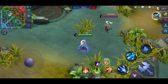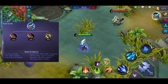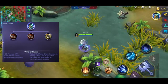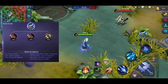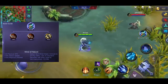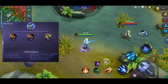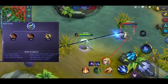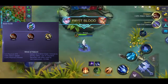Yung sunod na item natin, ito yung tinatawag na Wind of Nature. Maganda yung item na to pang-dodge ng mga physical damage — maganda ito kapag nakikipagsabayan ka sa mga physical damage na kalaban. Kapag binili mo siya, may icon na lalabas sa ibabaw ng ultimate mo. Kapag i-click mo yun, 2 seconds kang hindi tatablan ng kahit anong physical damage. Pero tatablan ka pa rin ng crowd control skills — wala nga lang damage. Physical damage lang ang kaya mong i-dodge, at sobrang importante yung timing.